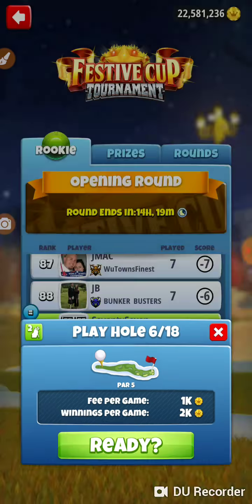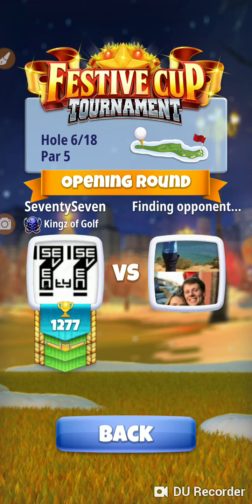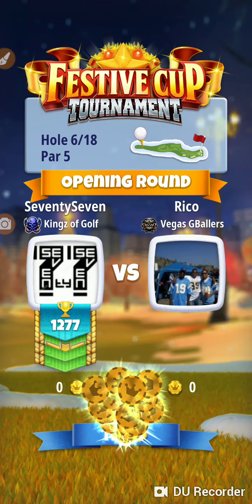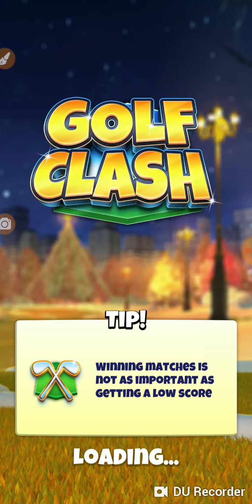Hole number 6 — this is a crucial hole in everybody's round. If you break the holes into groups of 3, on the second set of 3, this is your shot at an eagle. And it's a decent shot — you've got to capitalize on this one right here.